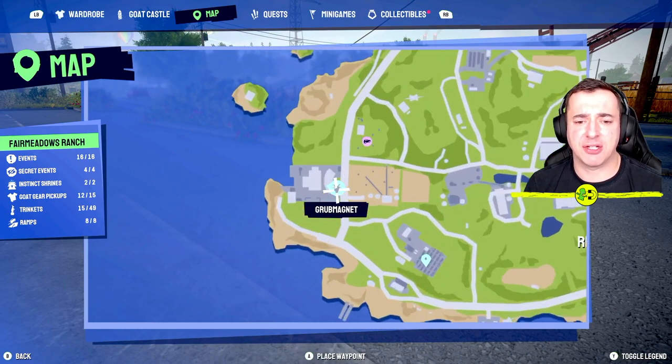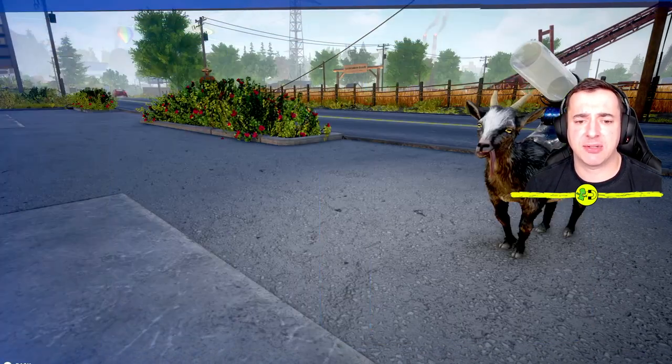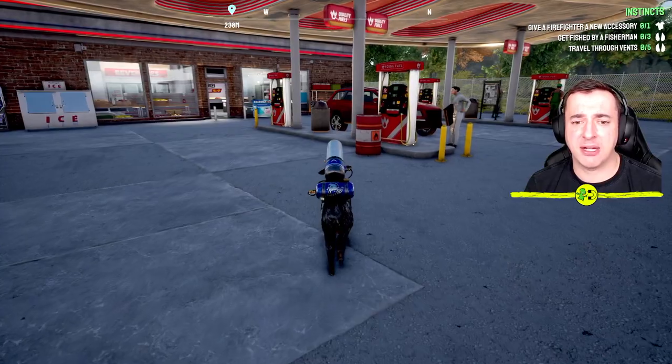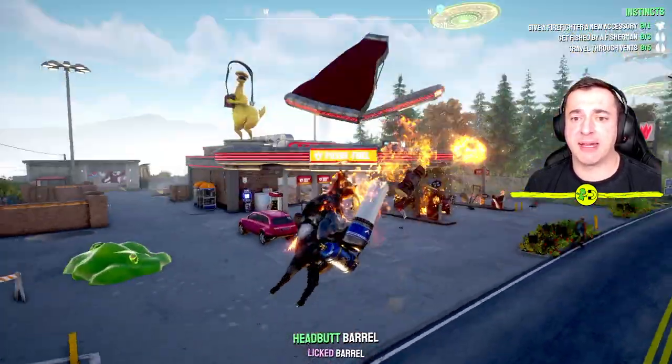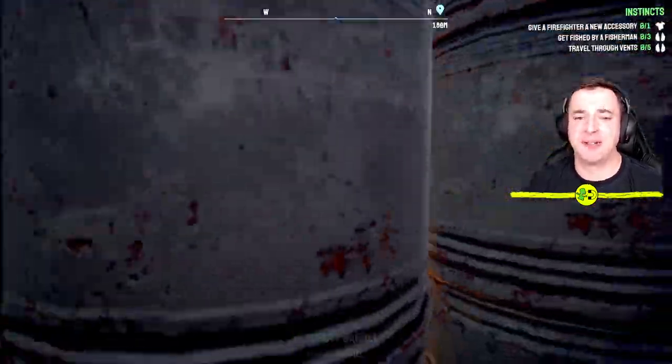So we're in Fairmeadows Ranch. This is the petrol station - you can do this wherever really. You just want to go and butt things and blow them up. So we'll just butt this and create a mighty fire.